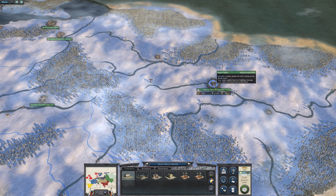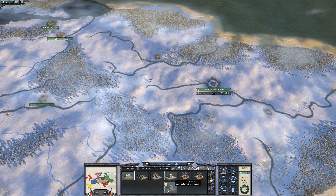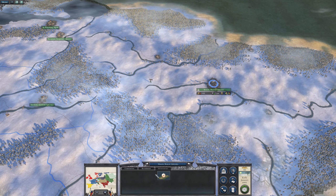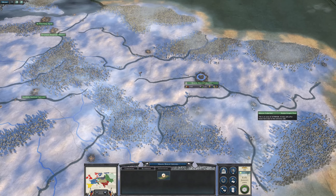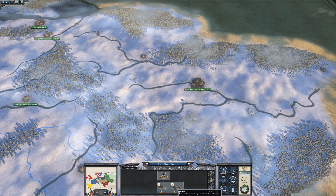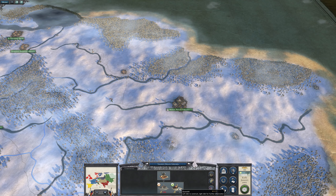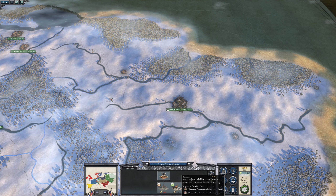Put some money into infrastructure back here. It's not too expensive. Let's get the roads underway there too. And commercial centre — that's 600, I can't afford it now. Gunsmith — I don't think I want to go for that.